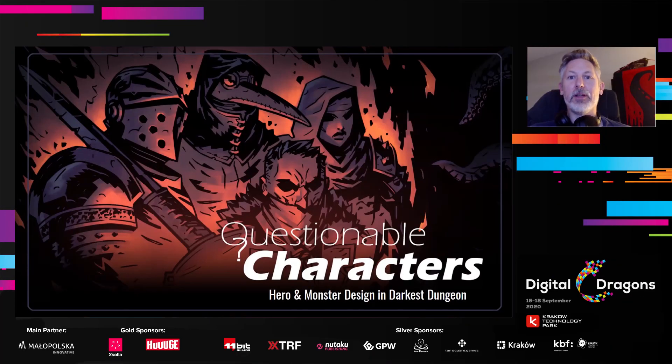Hey everybody, my name is Chris Barassa. I'm a creative director and an artist at Red Hook Studios, and we made a game called Darkest Dungeon. I'm here today to talk about character design and to a lesser extent monster design. This is not, strictly speaking, an art talk or like how to draw or paint. It's more a look at the sort of creative headspace I tried to create for myself to generate the most interesting and memorable characters that I could.